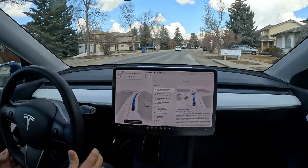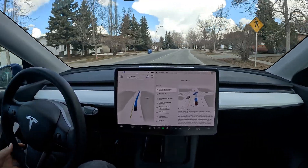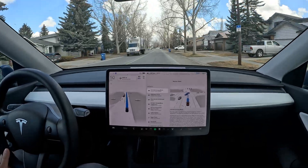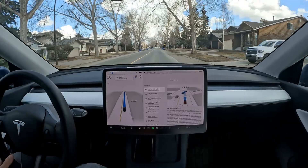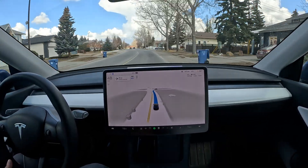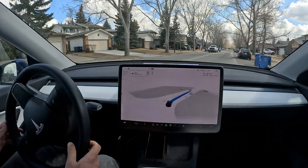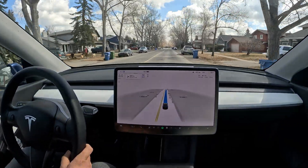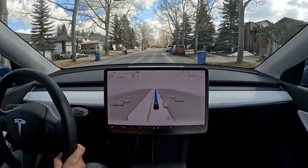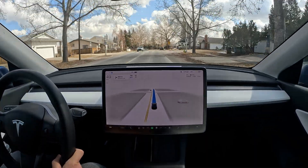Hello everyone, welcome back to another FSD beta. We just recently got 11.3.6 and I'm going to go out for a test right now — a residential loop test. We'll see how it goes; this will probably be my first impressions included in this video as well. I heard a few bad things about version 11.3.6, and we experienced some issues with 3.4 in our last video. Surprisingly, the first few drives in 3.4 were really good, but 3.6 versus the last few 3.4 drives — the recent video I posted — it was acting up a little bit. I wonder if there's some spillover whenever there's a new update.